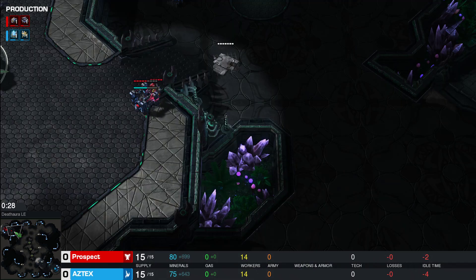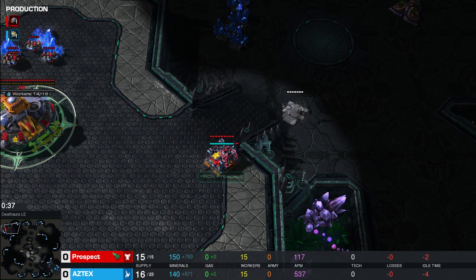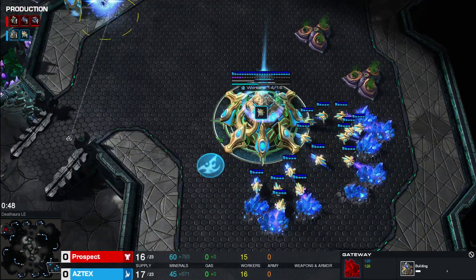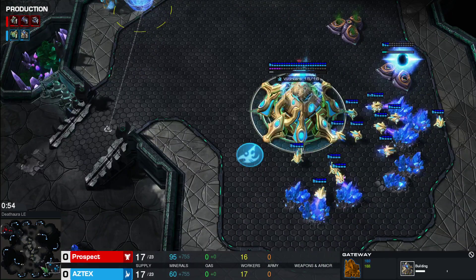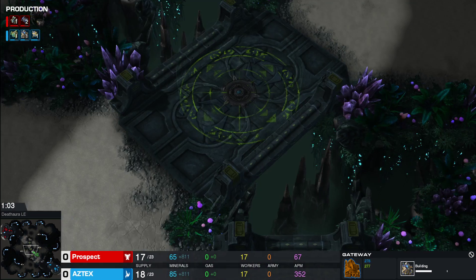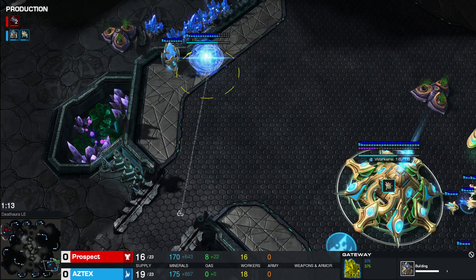Neither of them seems to be blocking the natural entryway. Terran is going with a good supply depot placement to the barracks — a really straight opener — and gateway for Protoss. At Death Aura we've had a couple of matches on this map already today, with these really valuable high Vespene geysers in the middle of the map on both sides, the acceleration zones, and the destructible rocks guarding the attacking path to the other bases.